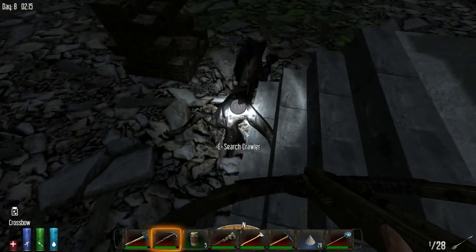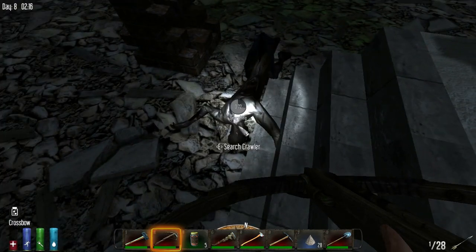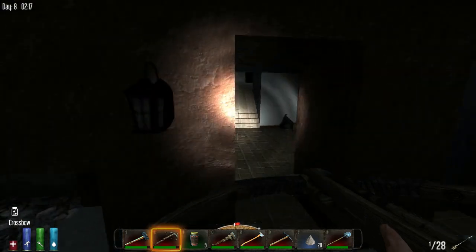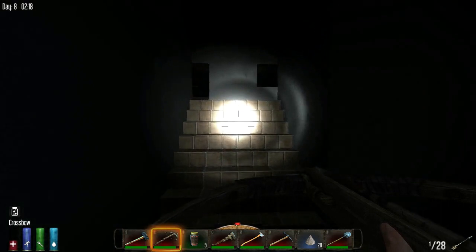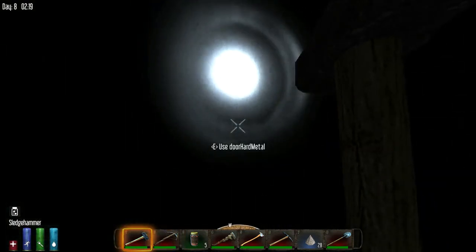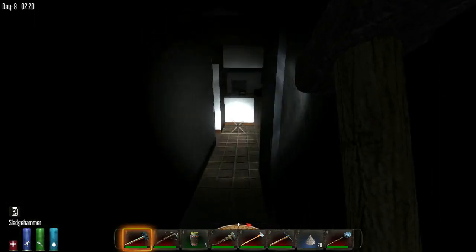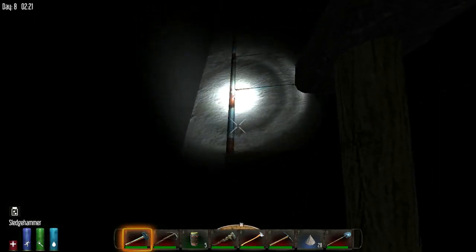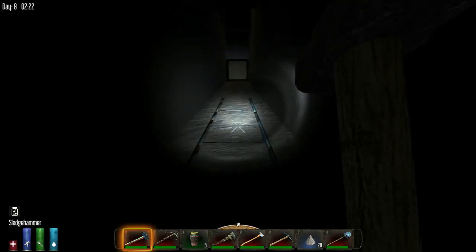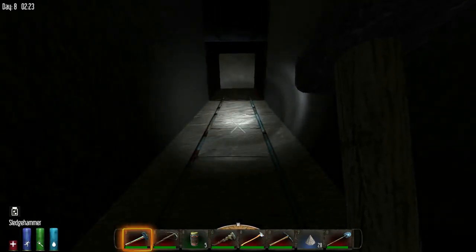Everything you need to make the bullet tip mold is in the ammo materials chest. Holy shit, I'm almost hungry — I'm gonna die of hunger again.